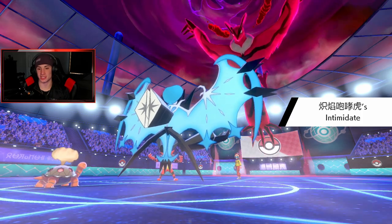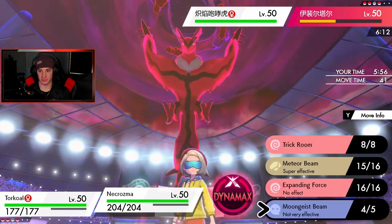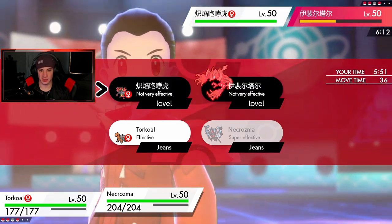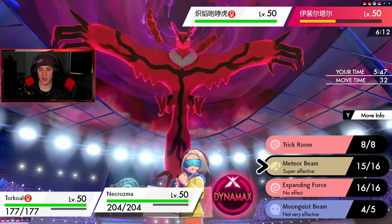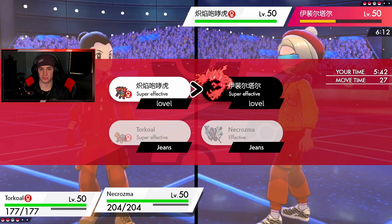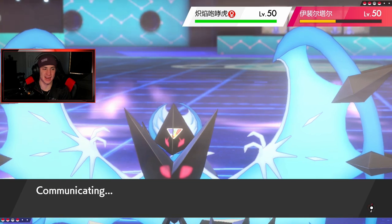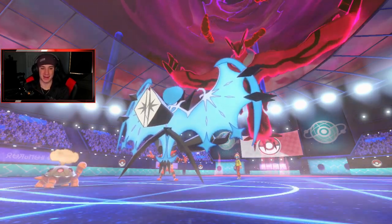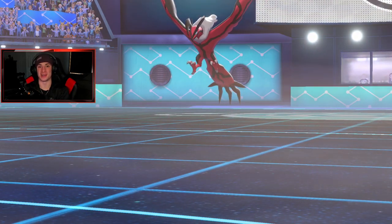Incineroar can't Fake Out here and his teammate's going to do nothing. I think Eruption should be able to take him out. I'm going to double up onto Yveltal just in case, but these are not very effective — that stinks. I double up just in case, and then I'm going to Dynamax — totally forgot I still had it! How about just Dynamax instead of charging? And he cancels — let's go, 3-0! Perfect record!